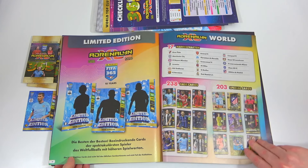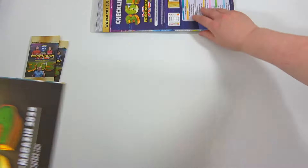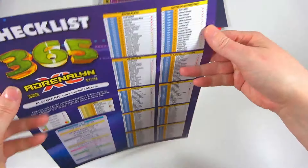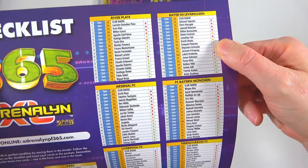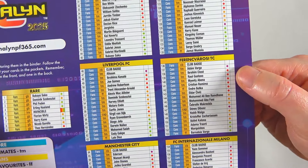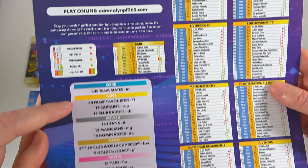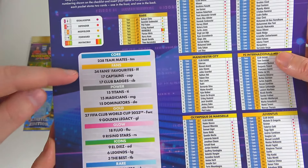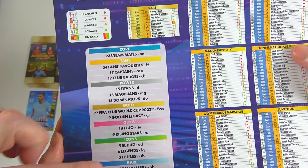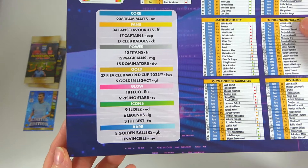Okay, let's ditch the game guide and look at the actual checklist. The front cover is just awesome. You have all the teams here - there's Arsenal, absolutely awesome. The categories are broken down into Titans, Magicians and Dominators - they're all in the power category, and it gets rarer as you go. Glow is actually the third rarest - that's a new type of card.